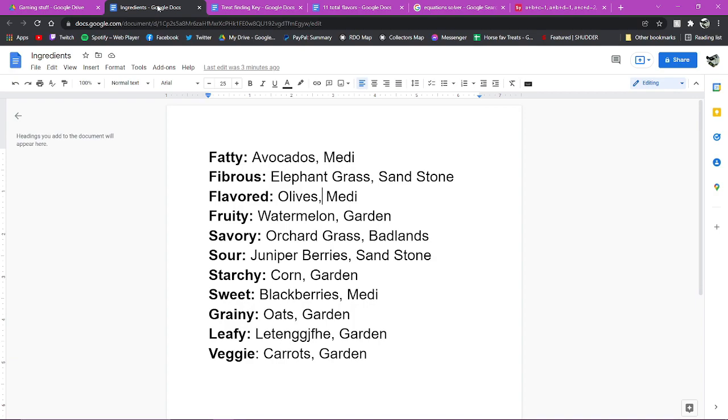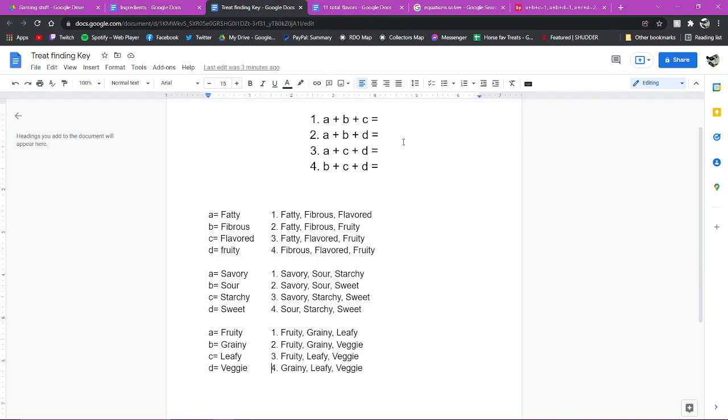First, we have to get our ingredients for each flavor. This is gonna require ingredients for every single flavor. There is a guide in the forums on which treats give what flavors, but this is my guide — which ingredient and which biome I get it from. This is the easiest based on where my club is located. I will link the full guide in the description. And I noticed a giant typo — that's supposed to be lettuce. That is lettuce. But anywho, this is what I use, so go ahead and gather all of these ingredients.